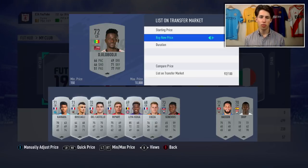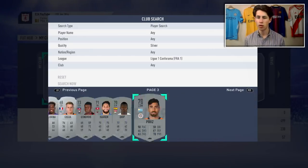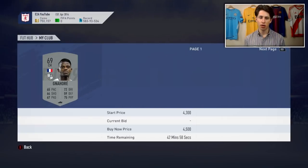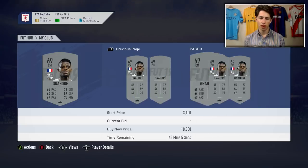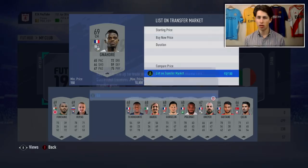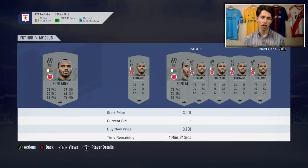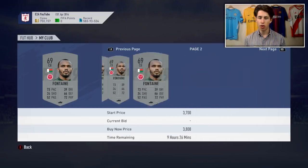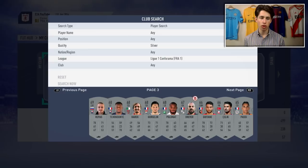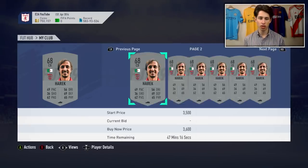Going into Team of the Season you don't want to be sat on hundreds of players - you want to have lots of coins. It's the best possible situation to be in because you can go and buy whatever players you want, do SBCs, and not worry about players dropping in price. That's the main thing with Team of the Season - it's such a big market crash and the market never recovers. So if you have like Cristiano Ronaldo in your club - maybe you bought him for 1.2 million coins, he's about 950k now and he's probably going to go down to 700k, maybe lower, during Team of the Season. If you just sell him now you've got the coins and you can buy him back cheaper.